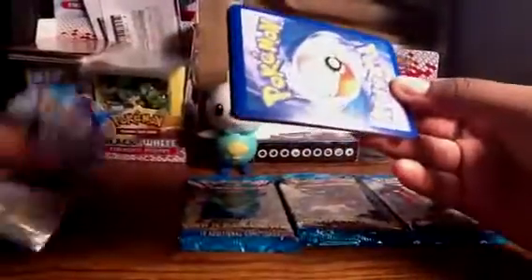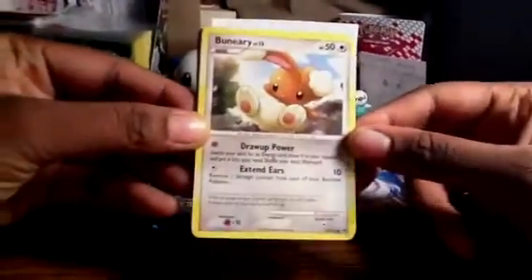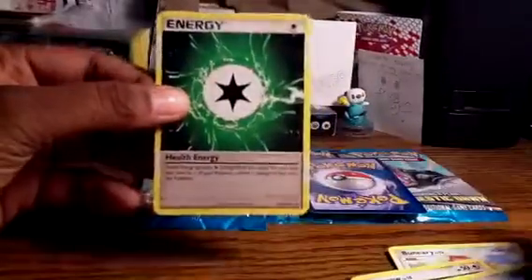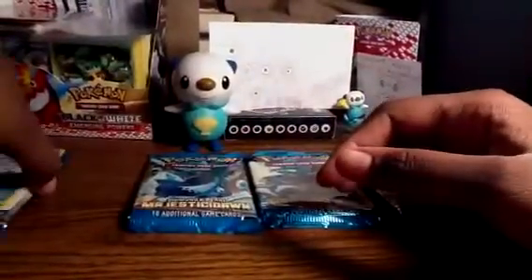Hope I get some really good pulls here. I saw a really cute card in the first pack — Buneary, Drifloon, Kabuto, Spiro, Piplup, Pokeball, Prinplup, and Health Energy. The reverse is a Darkness Energy, which is an uncommon, and the rare is a Glaceon — one of those evolutions, really nice card.